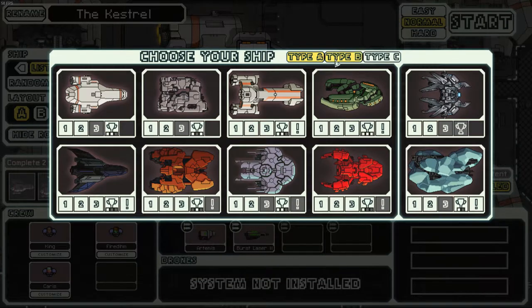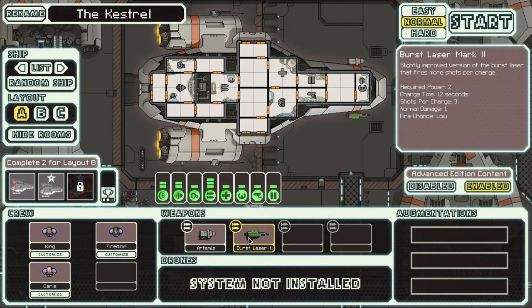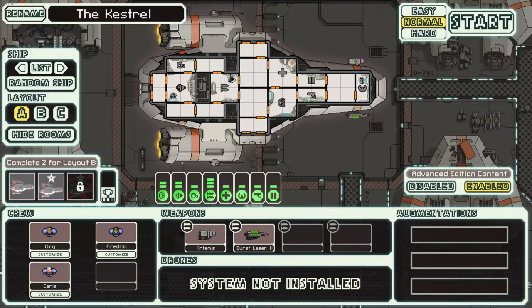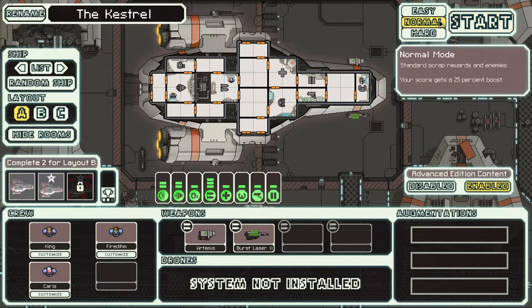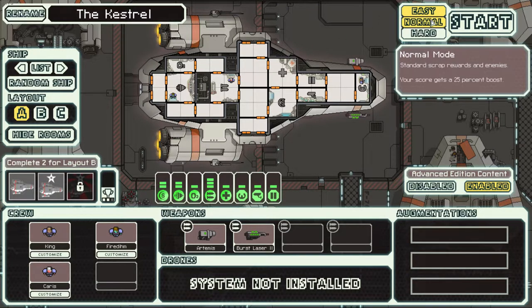Right off the bat, this is the main menu where you pick your ship. There are a bunch of different ships — I have them all unlocked because I've played the game a ton, but you're going to start with the Kestrel. You can pick your ships, there are layouts, your starting crew, and your starting weapons. The Kestrel starts with pretty good weapons. This game is very, very hard on normal difficulty.